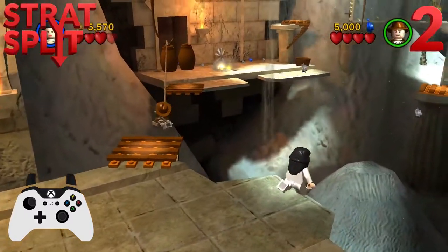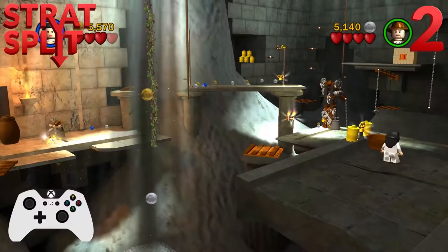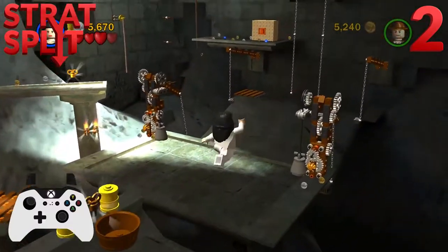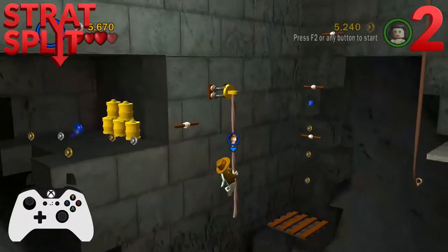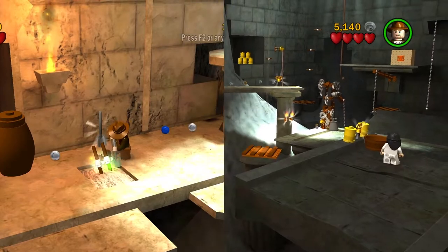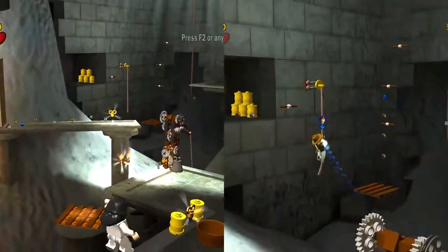This second variant is exactly the same, however as you enter the room drop in Marion and walk to the right with her, waiting about three-quarters along the platform. After Indy completes the dig and the sound plays, drop him out and follow the same steps as before. This saves around two to three seconds compared to the first strat, but I'd recommend practicing the first one before attempting the second one, as this will help you learn the timings of the glitch before you overcomplicate it.